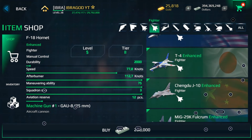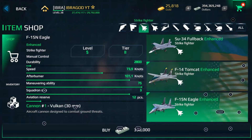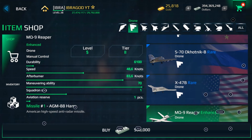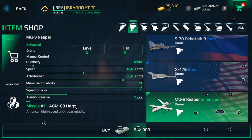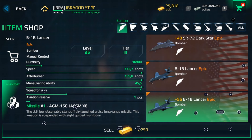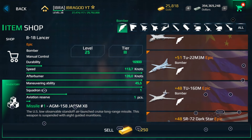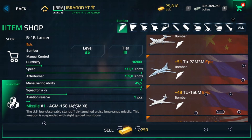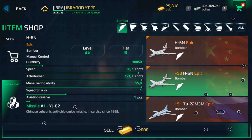You can buy some aircraft carriers in the store and also in the battle passes. We have strike fighters like the F-14, some drones for tier 3, and the MQ-9 Reaper which is the only drone available for tier 2. For bombers, we have the B-1 bomber, Dark Star bomber, Russian bombers that are really powerful, and a Chinese bomber — the Xian H-20 — which is my favorite right now.